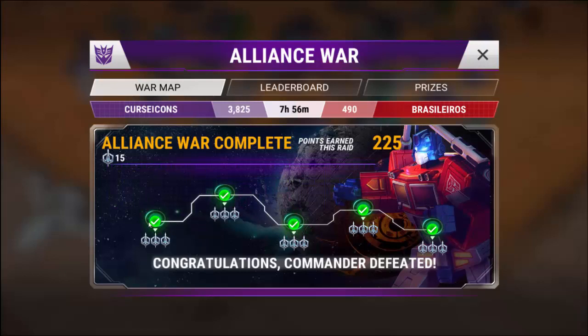How this works is that you start on the left and go to the right, defeating the top five enemies in your enemy's alliance. You only have three tries throughout the entire thing, and every time you beat an enemy, you get an amount of points times the number of tries you have left.